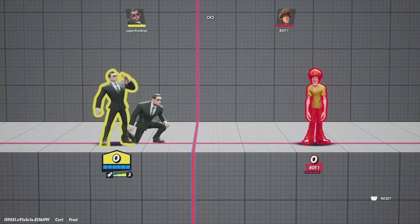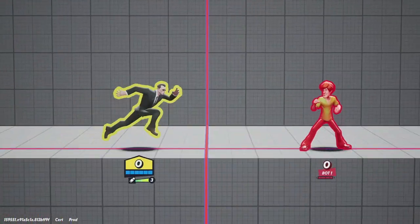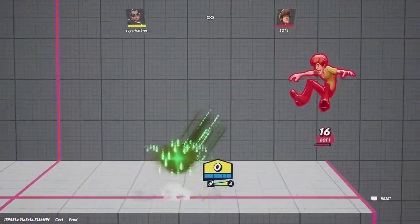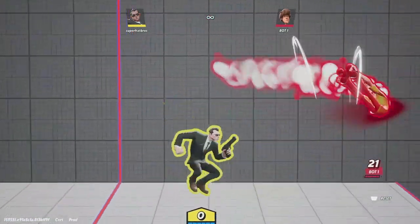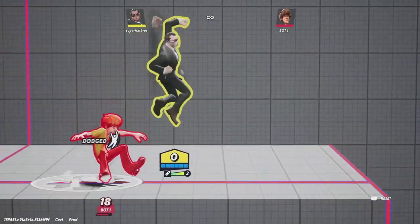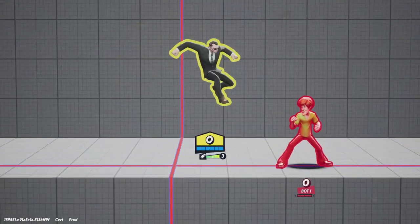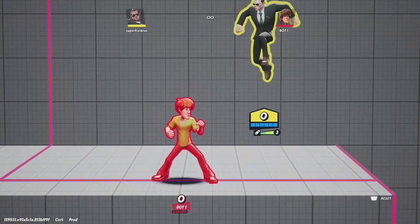Now for some combos — down special into aerial, then down special again is pretty much bread and butter, and you can combo other aerials into that. I have it set to dodge away after hits land, so not all of these are true combos, but they give you some insight into combos you can do.